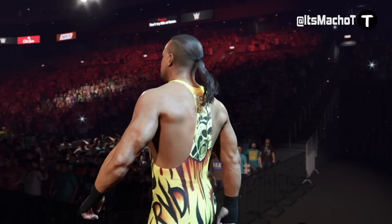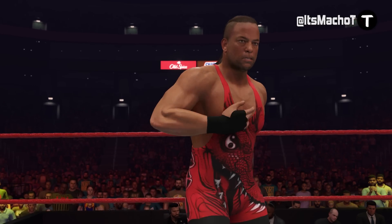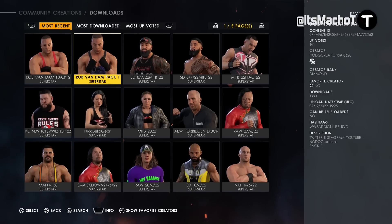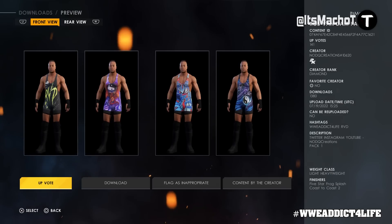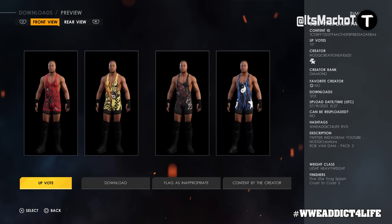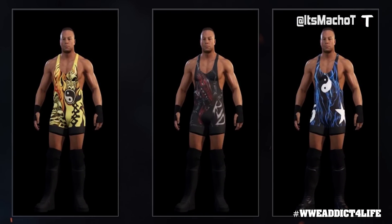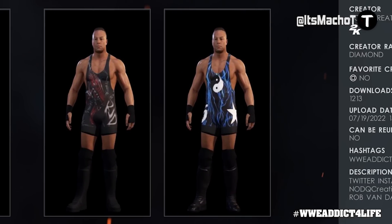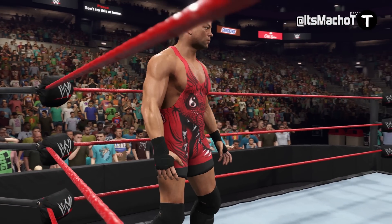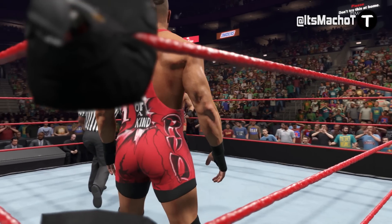Back to RVD — one of the first things I did was download Community Creation attires for him. There are a lot of awesome creators in this community and it's insane how quickly they work. I got my hands on attires made by 'WWE Added For Life' — they have two RVD packs, each with four different classic attires, so downloading both gets you eight total. These were made with the help of Game Boat One. Use the hashtag WWE Added For Life and you'll find them right away.